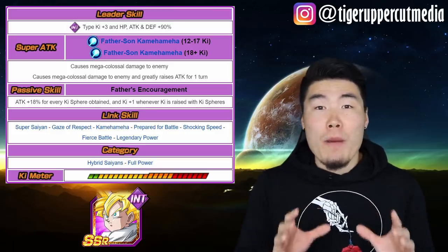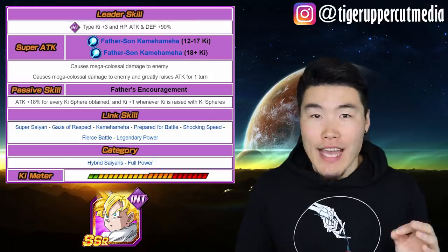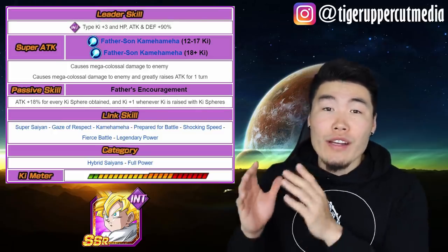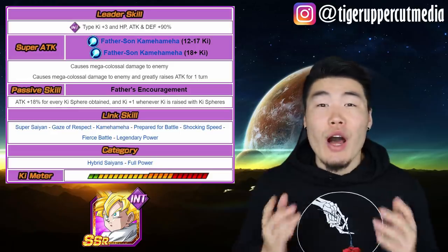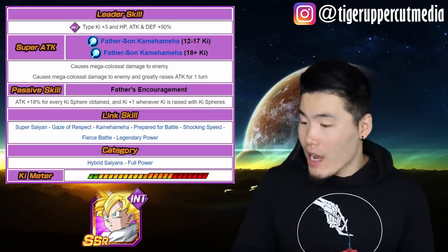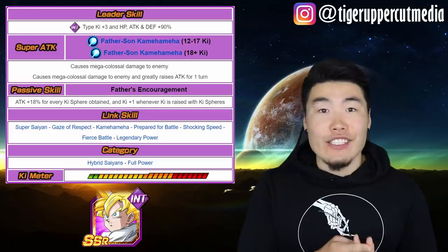His passive is what makes him so freaking insane. He gets an additional 18% attack for every ki sphere obtained, which is the highest percentage in the game, and he also gets an additional +1 ki for every ki sphere obtained as well — which pretty much guarantees that he will always get his 18 ki super off. He has a very strong link set with Super Saiyan, Gaze of Respect, Kamehameha, Prepared for Battle, Shocking Speed, Fierce Battle, and Legendary Power.